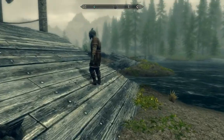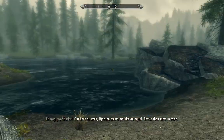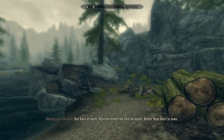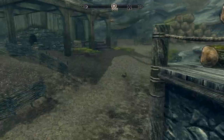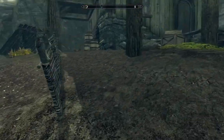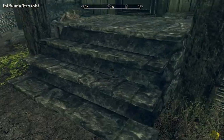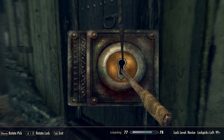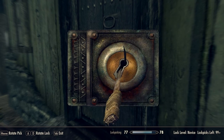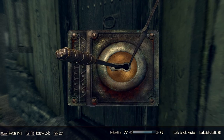You've got the Sawmill up here. Talking to the NPC — he says the owner treats him like an equal, better than most in town. He doesn't have much to say right now. Let's go ahead and break in here. Novice locked — not bad. There we go. Let's go on in.